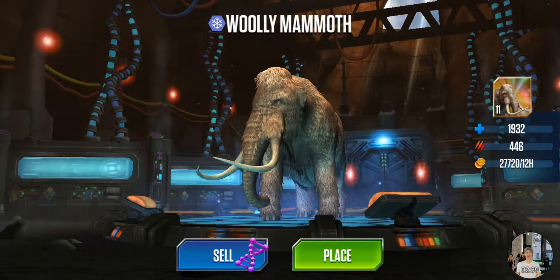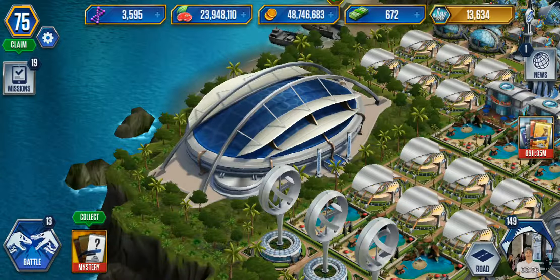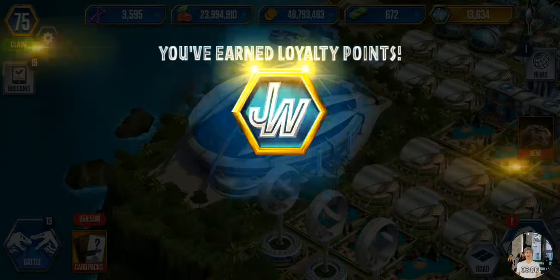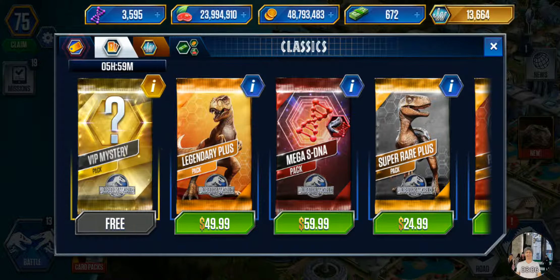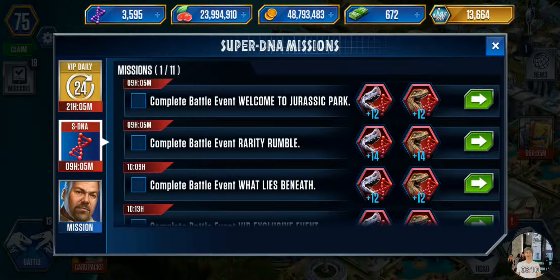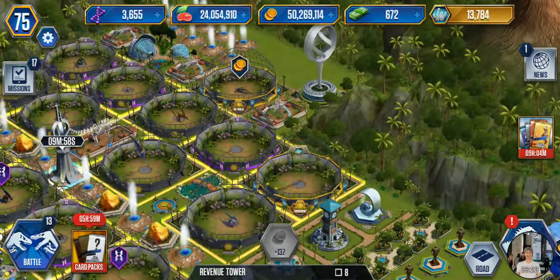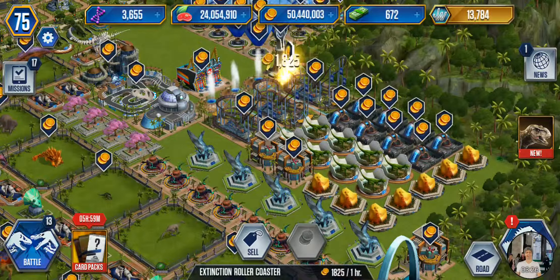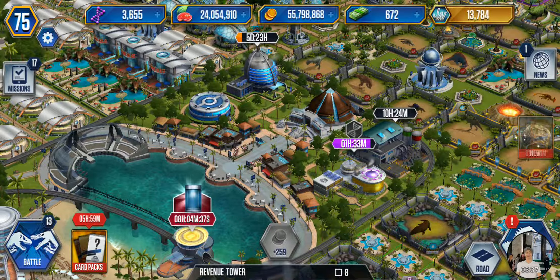It takes like 150 to 200k DNA to get this guy to level 40, but for now I want to test him in a battle, then I'll come back and get him to level 30. Let's collect this free pack real quick - I think I've got legendary cards from there before. Let me collect some cash, and that does the job. Let's try that guy out.